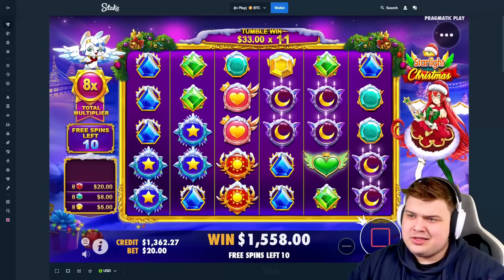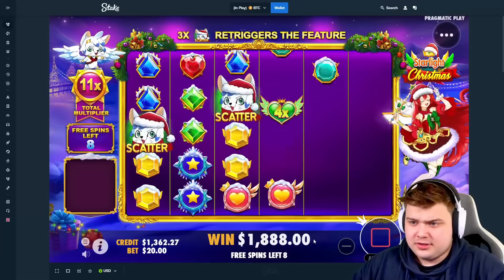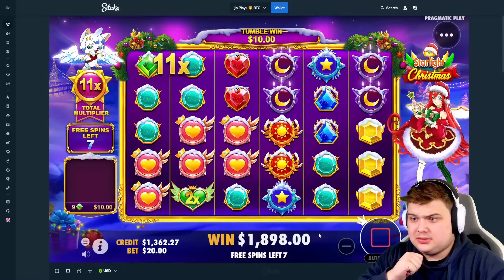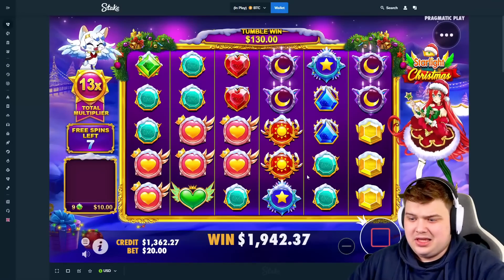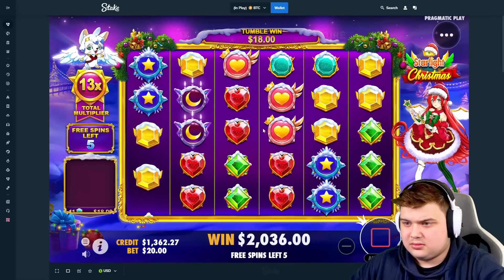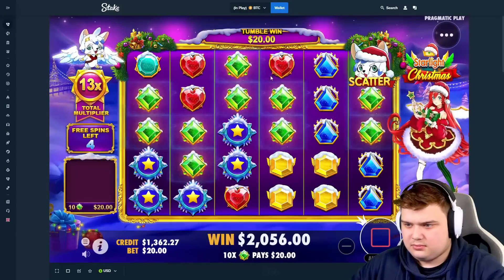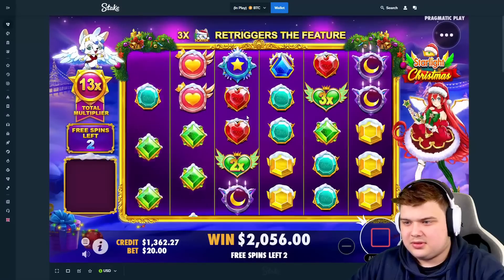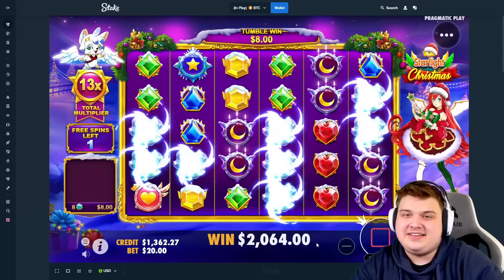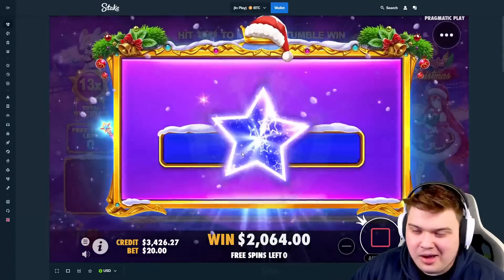Red hearts — keep going now, we're getting momentum. This $2k buy could save the video if it keeps going well. Oh that board, come on — stop baiting me. Okay, pink hearts — we need to keep the momentum going, no dead spins. Start hitting again — reds, okay. We're getting baited with ring triggers right now — all these spins are dead spins. We barely profit — $56, $64. After all that and we had a ring trigger.